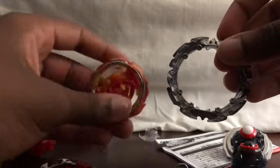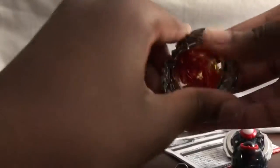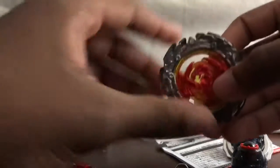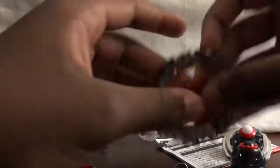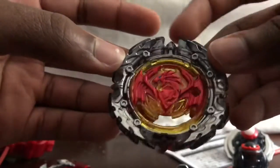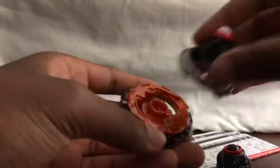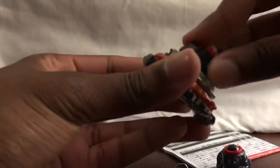Now you can finally make the Perfect Fighter. Oh my god, I'm really hyped for this. Clicking the armor on — ooh, here is Perfect Phoenix! That looks really nice. Add these parts over here — ooh, Perfect Fighter!